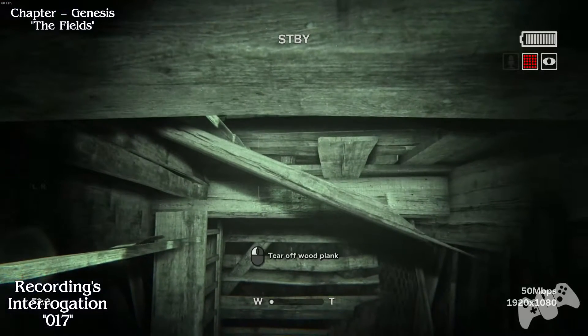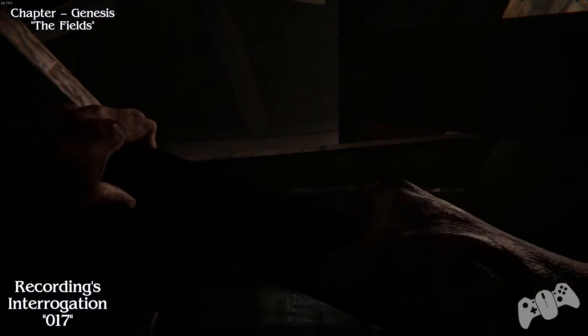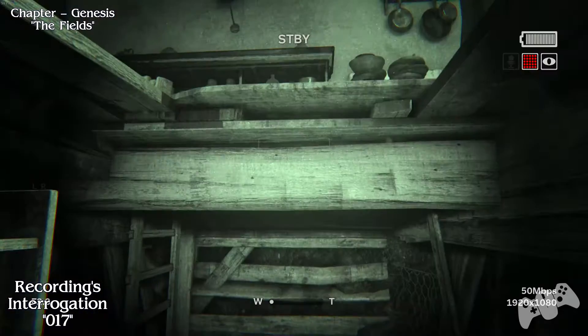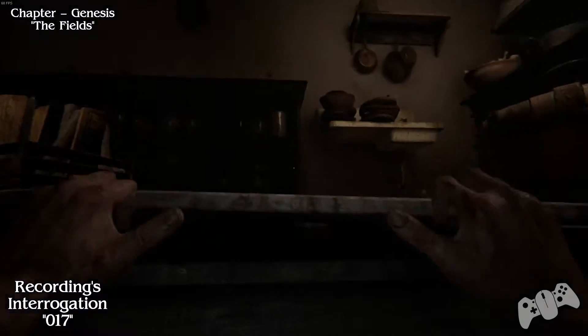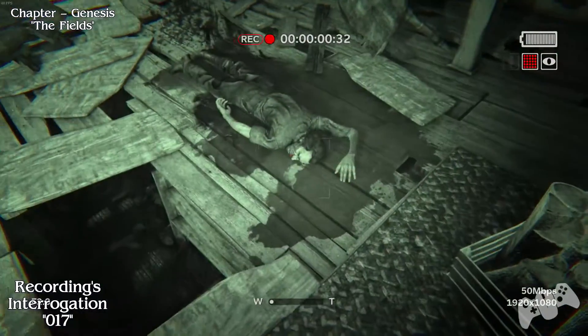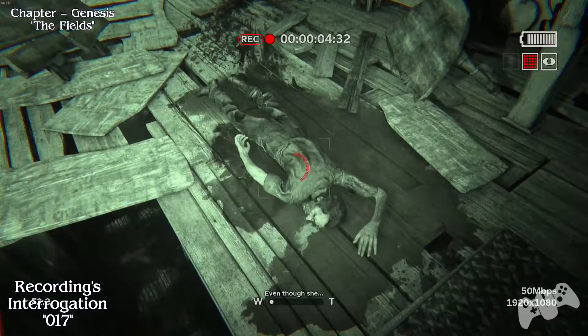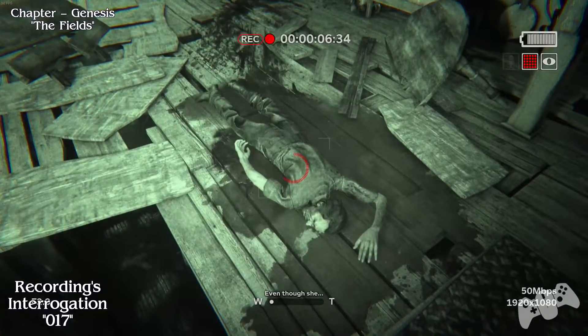Once you get to the Fields chapter, once you meet Ethan, you will have to climb out of the hiding hole he put you in. You will find the dead body in the ground, so make sure you record the body.